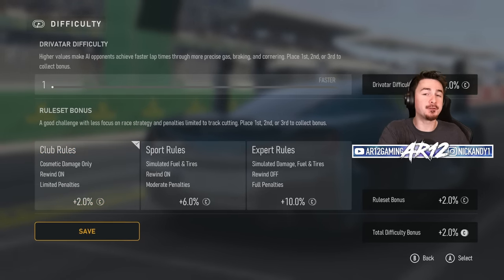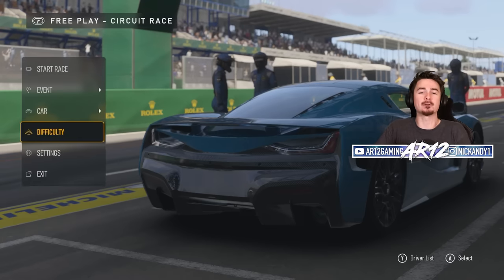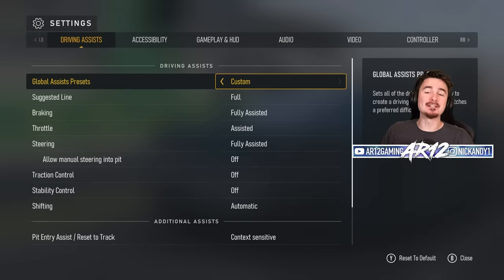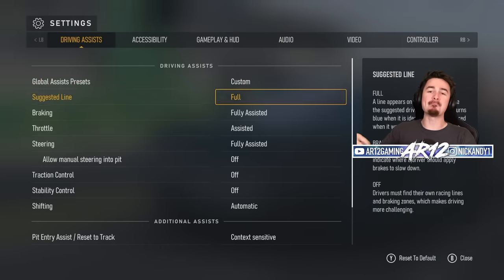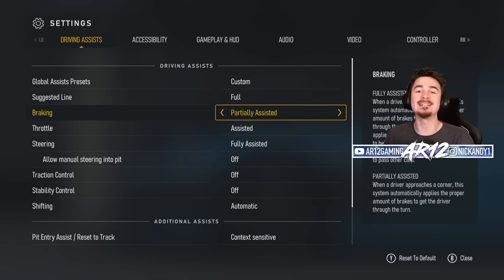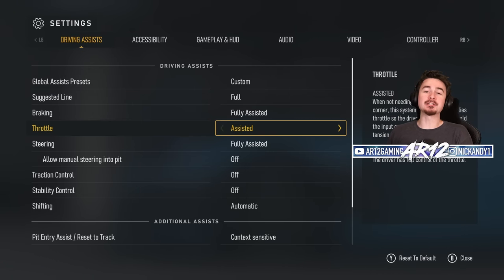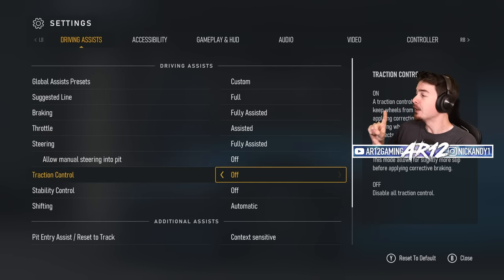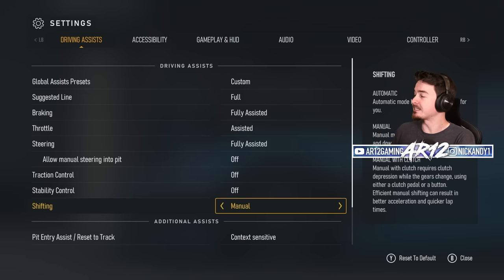With club rules, you won't be using fuel and tires as you drive around the circuit, which makes it more autonomous. The biggest thing: head into your settings and specifically your driving assists. Set your braking to fully assisted, your throttle to assisted, your steering to fully assisted, and your shifting to automatic. Make sure you've got those four things set.